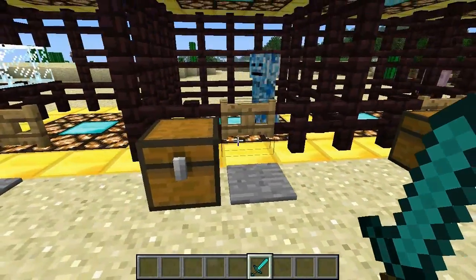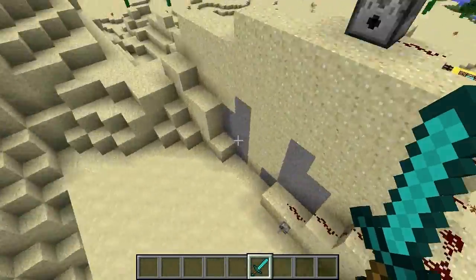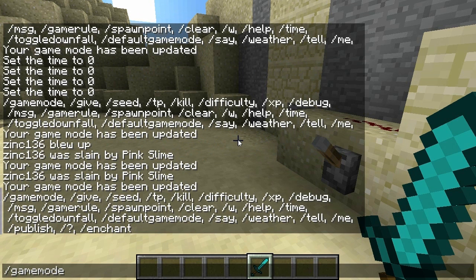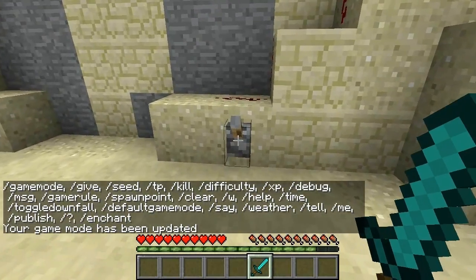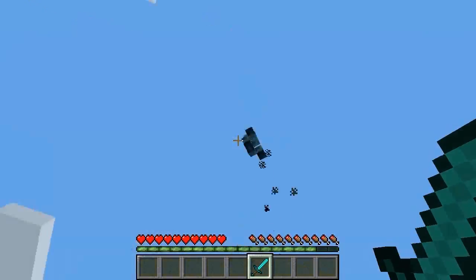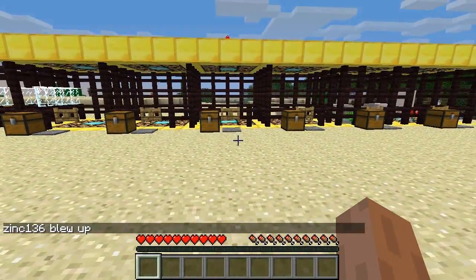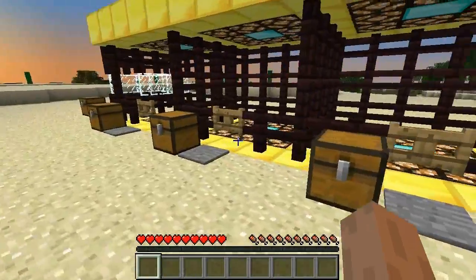The next creeper is the Rocket Creeper. I won't attack him here, so let's head to the rocket creeper test grounds with creative mode so I can't take fall damage. When the creeper attacks, it does a mortar-style launch — boom! You want to kill those guys quickly or from a distance.